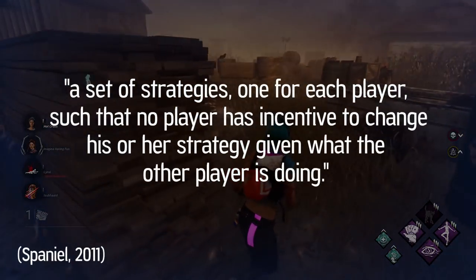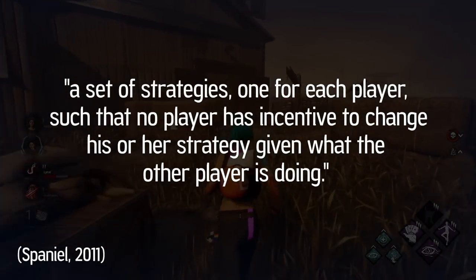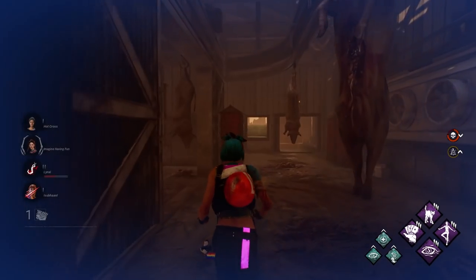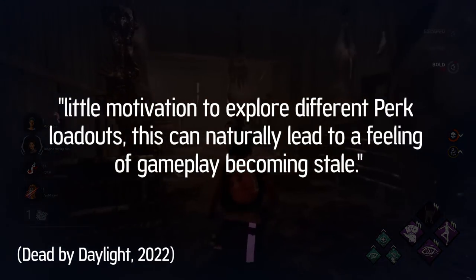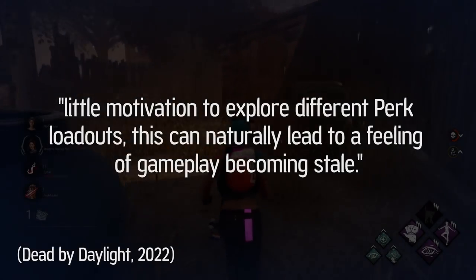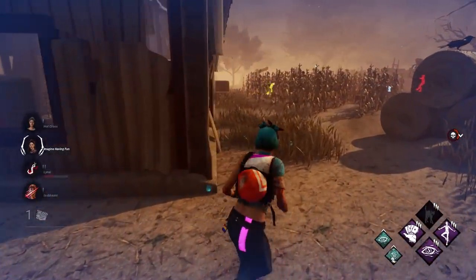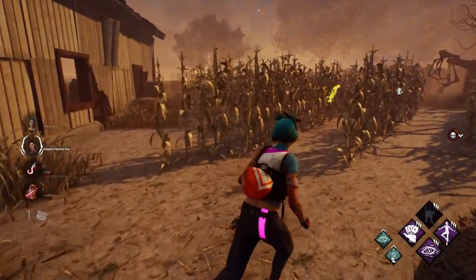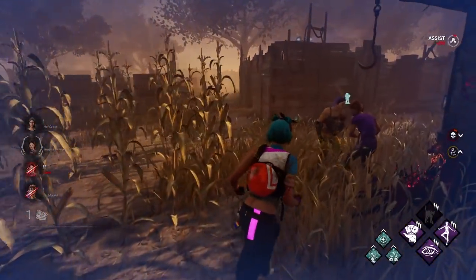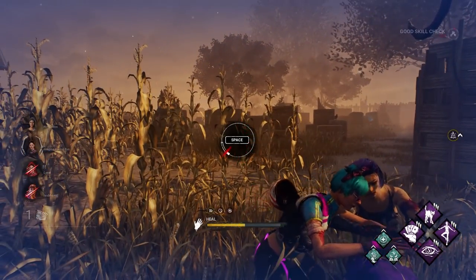There's not really any reason not to take Dead Hard or other meta perks like Decisive Strike. The game somewhat has a Nash equilibrium — meaning a set of strategies, one for each player, such that no player has incentive to change their strategy given what the other player is doing. Dead by Daylight's design director Matt Spriggans even stated how players have little motivation to explore different perk loadouts, which can naturally lead to a feeling of gameplay becoming stale. Dead Hard and Decisive Strike are useful tools and are often present in every match if not on every survivor. Behaviour have now commented on the lack of variety emerging in the game and plan to adjust many of these meta perks, Dead Hard among them — they want to bring back variety.